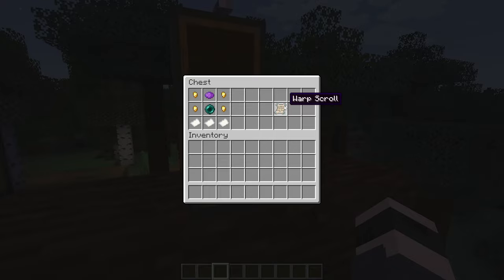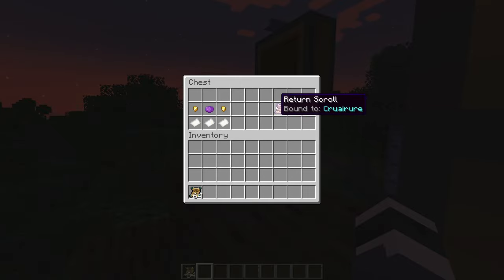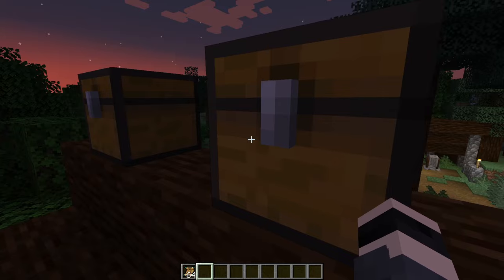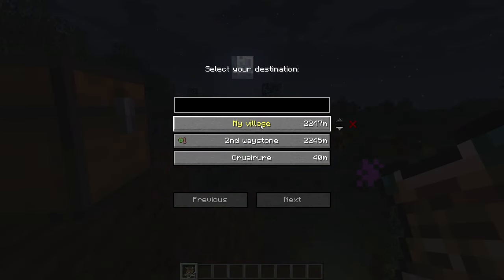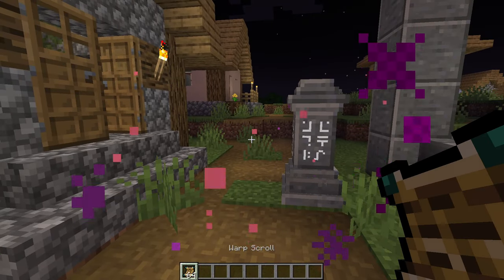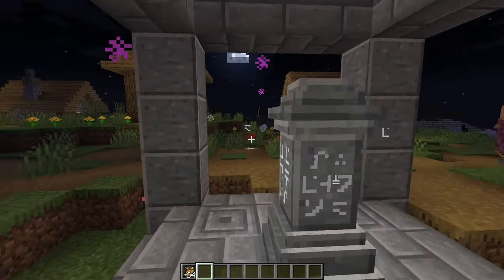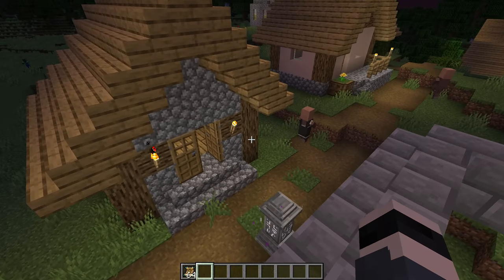Now the last scroll — the Warp Scroll — requires the most ingredients but works simply. The Return Scroll teleports you to the nearest waystone, the Bound Scroll teleports you to a bound waystone, and the Warp Scroll warps you to any waystone you have discovered. You just wind it up and it shows a GUI like the waystone menu, and you can select any destination — for example 'My Village' or 'Second Waystone.' Very straightforward.